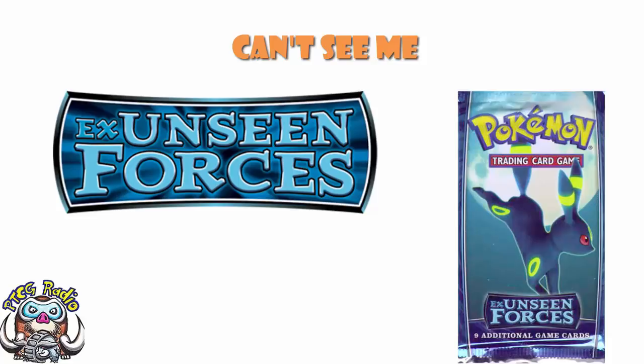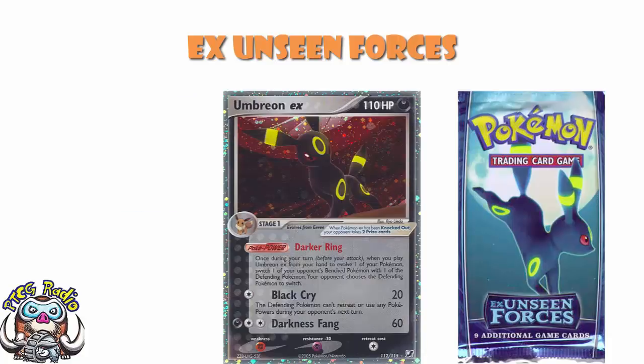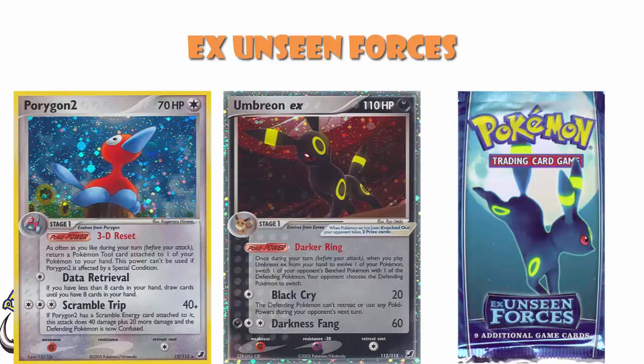Now, Unseen Forces was a very weird set, because looking down the set list, I am seeing nothing but Gen 2 Pokemon, even though, as we've seen from previous sets, this was very much released in the Gen 3 era. But we've got Umbreon, we've got Porygon 2, we've got all of the good stuff we're going to see in the rest of this video.